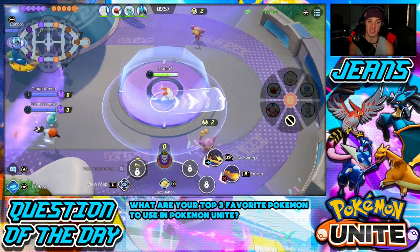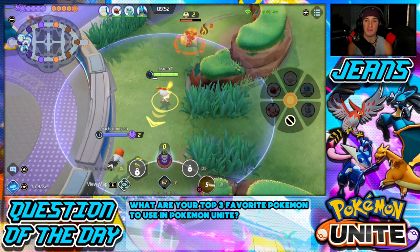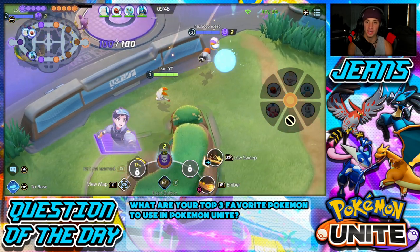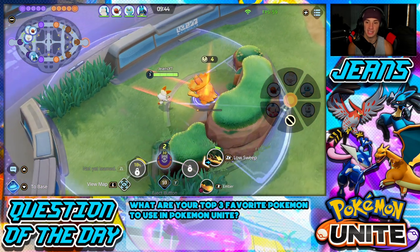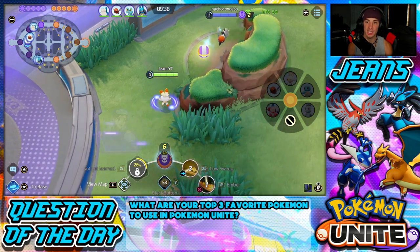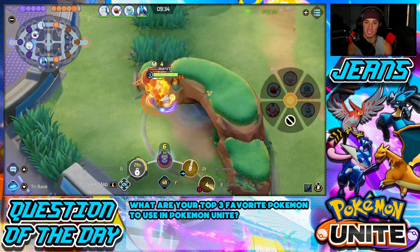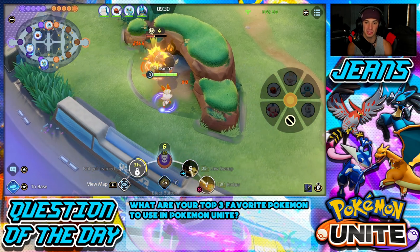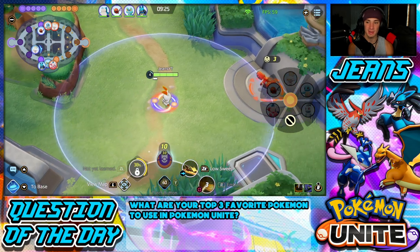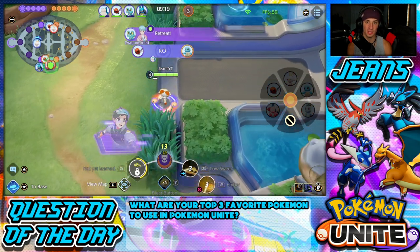Talonflame isn't moving from the jungle, so I tell him to go bottom lane. I get my Ember going but he keeps trying to steal my kills. He eventually heads to top lane and I keep grinding the jungle. I get that kill — nice early pick — and I'm rocking Ember and Flame Charge as my moves to start.